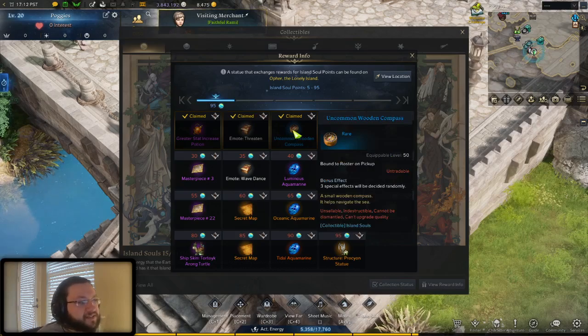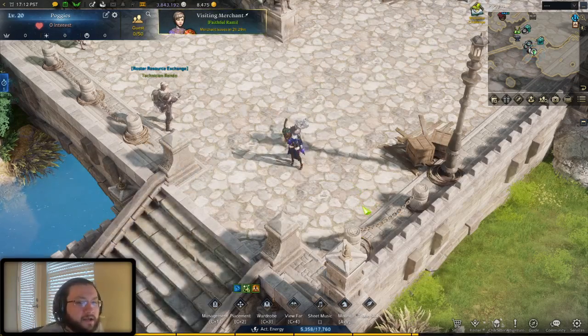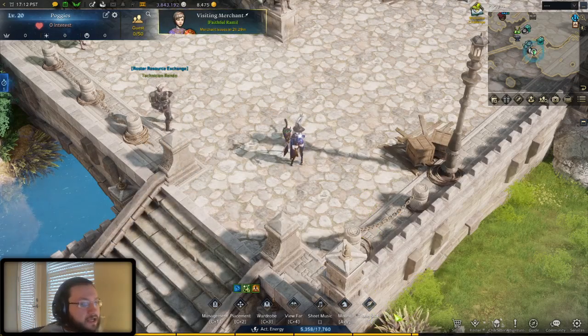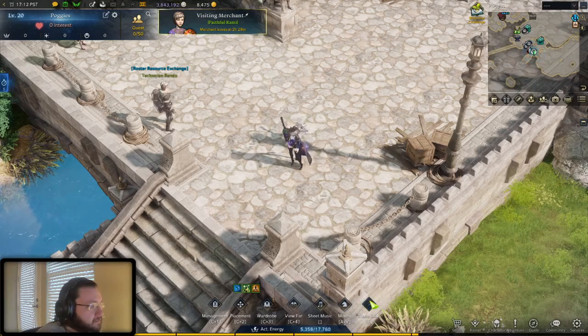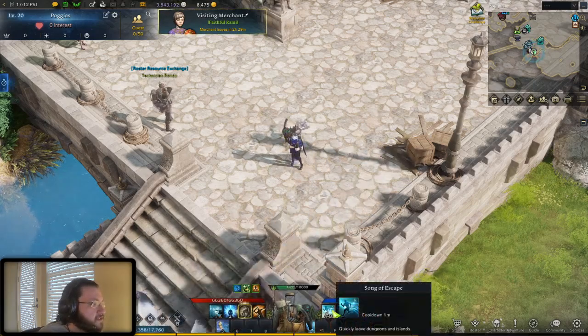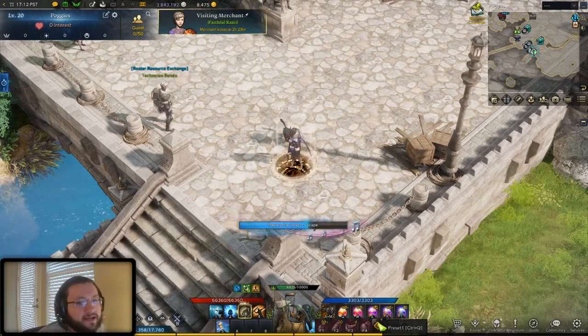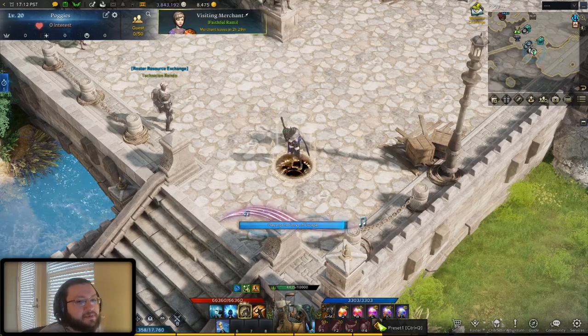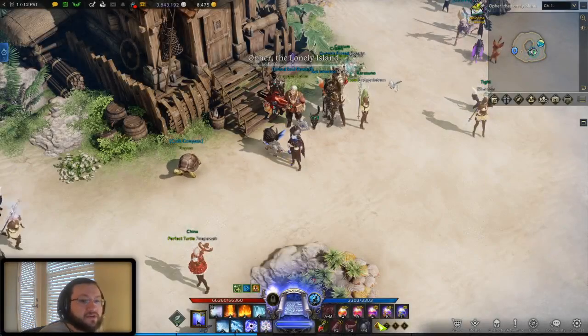You get the compass at 15 island souls, and if you're wondering where you actually acquire it, it's at the same spot where you turn in your island tokens. I'm actually parked right there outside my stronghold, so let's head there so you guys can see. Also at the same location, there's the NPC where you actually craft your better compasses as you get more island souls.